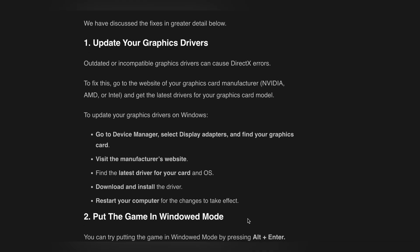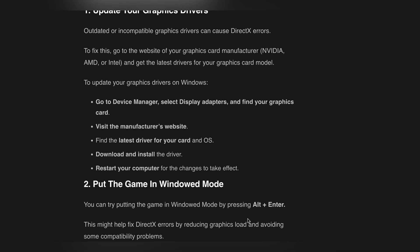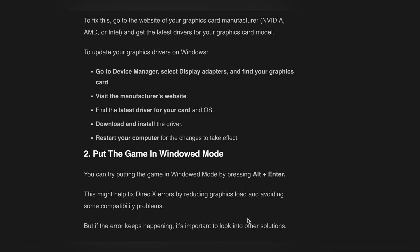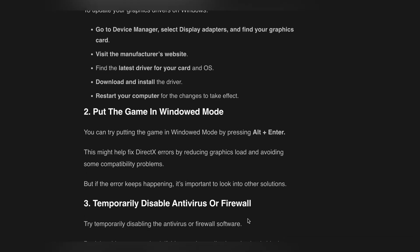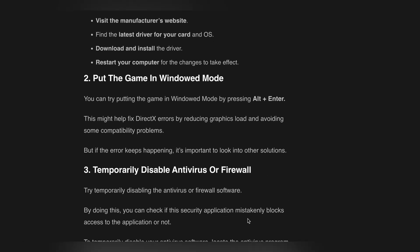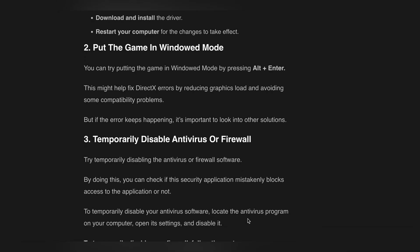Outdated or incompatible graphics drivers can cause DirectX errors. To fix this, go to the website of your graphics manufacturer — Nvidia, AMD, or Intel — and get the latest drivers for your graphics card model. To update your graphics drivers on Windows, go to Device Manager, select Display Adapters, and find your graphics card. Visit the manufacturer's website, find the latest driver for your card and OS, download and install the driver, then restart your computer for the changes to take effect.